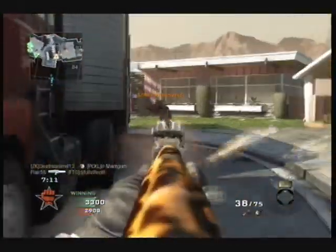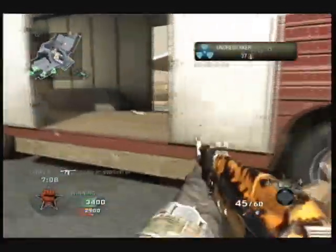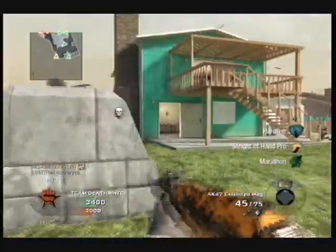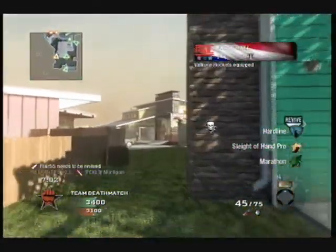Ninja is no use on this map, guys. The map is so small — maybe a second's run all the way across. People don't even need to hear you coming because you're going to be there already.